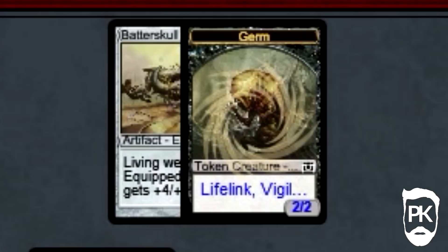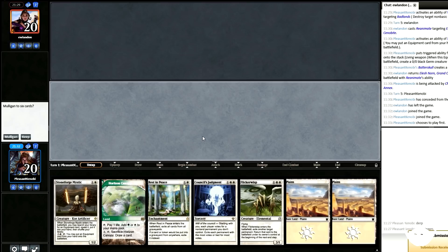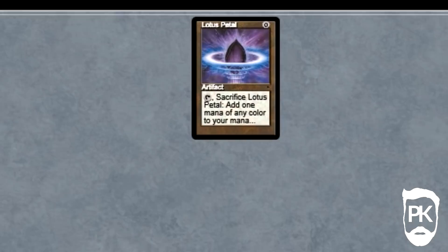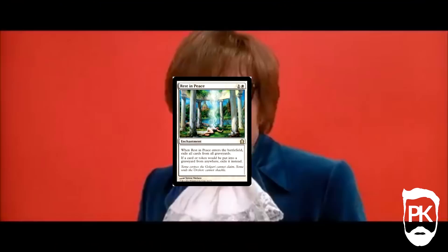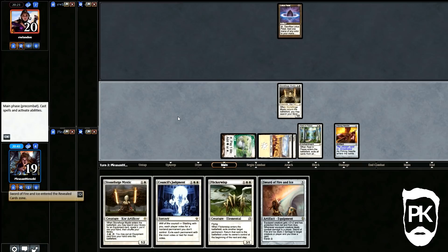Game 2. My opener has a Rest in Peace. We play a Plains and pass. He plays a Petal — tense moment, no Unmask or Duress. He passes. We are through! We play another Plains and slam that Rest in Peace. On his turn, he plays nothing. Oh baby! We play a Pithing Needle on Griselbrand and slam Stoneforge Mystic into play. I fetch with a Fire Knight in order to go for Sword of Fire and Ice to draw more hate if needed. He exiles a black card from his hand, casts a Thoughtseize to get rid of my sword, and then concedes. GG.